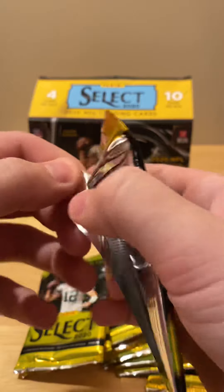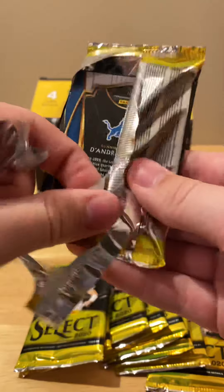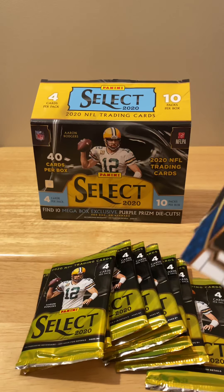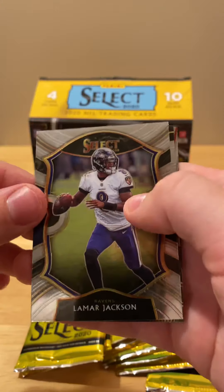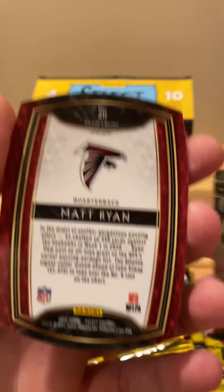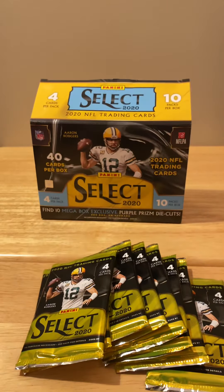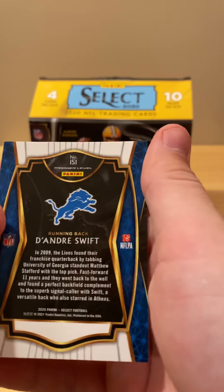Next up we just want to get like a Burrow field level, a Burrow silver, a Herbert field level or silver, or there are numbered die cuts — I think you can actually get an auto so that would be pretty nice. In this pack we have a Lamar Jackson, a Matt Ryan — this is a different variation, I guess this is the club level of the die cuts — then we have a Khalil Mack hot stars and a DeAndre Swift premier level.